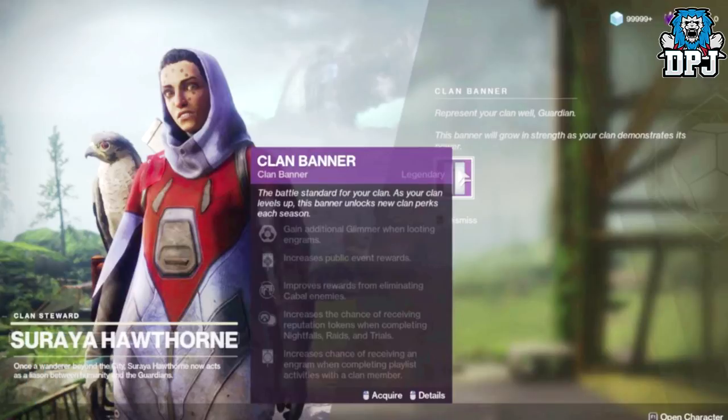As your clan levels up, this banner unlocks new clan perks each season. Now it's interesting it says 'season' here — I'm wondering what it's actually meaning. Are there going to be set seasons put out by Bungie which give us different things, reward us with different things, unlock new rewards each new season? We don't know yet, but I'm guessing that's the way it's going. The perks listed include: gain additional glimmer when looting engrams, increases public event rewards, improves rewards from eliminating Cabal enemies, and increases the chance of receiving reputation tokens when completing Nightfalls, Raids, and Trials.